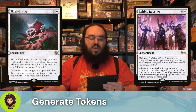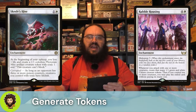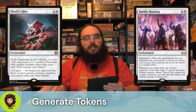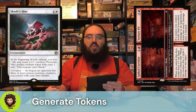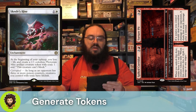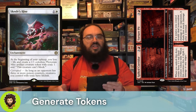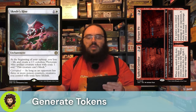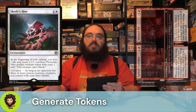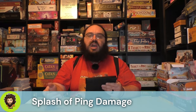Squirrel's Hive: one white, beginning of upkeep we're going to lose a life and create a mite. Once someone's corrupted, our mites — or really any of our creatures that have toxic — are going to have lifelink. Pretty nice. After Squirrel's Hive, we have Spiked Corridor slash Torture Pit. Both are great for us. The Spiked Corridor itself is going to generate three 1-1 Red Devils that, when they die, ping a target for one. Torture Pit, once unlocked, makes it so if a source we control deals non-combat damage — looking at both these Devils and our commander — it deals two extra damage per instance of non-combat damage.